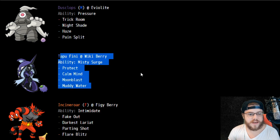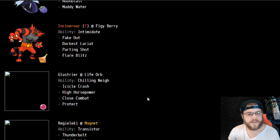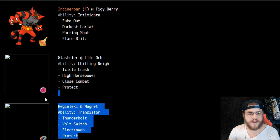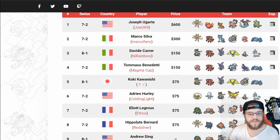Dusclops is more of a Swiss Army Knife with Trick Room, Haze, Pain Split, and Nightshade — being able to do damage as well as heal itself back up. Nothing too crazy on Tapu Fini: Wiki Berry, Calm Mind, dual STAB, Protect — pretty standard. Regileki — pretty standard. We see Thunderbolt here instead of Thunder Cage, which I think makes sense. Electroweb, Volt Switch, Protect seem to be the standard, and then one flex move — he went for Thunderbolt. Props to David for third place, actually going 8-1 in Swiss.